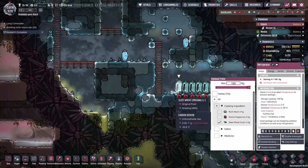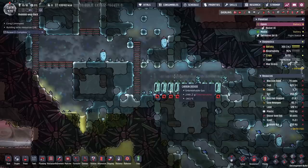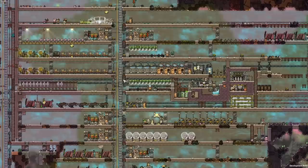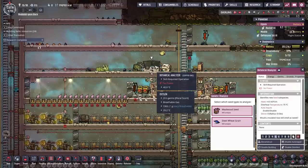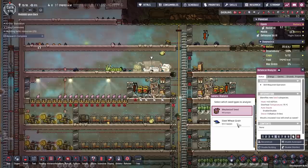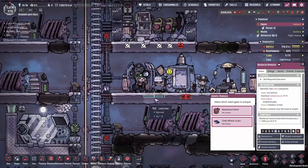Instead we're going to store our sweet wheat grains down here where it won't cause us any problems. Stored here it should last for an eternity and we still have access to it. This just means we can bring things like pinch of pepper nuts and save them for later - we are going to want to make a lot of pepper bread later on. Once the power gets plugged in, our scientists will come along and start analyzing. We've got mealwood seeds and sweet wheat grain that can be analyzed.